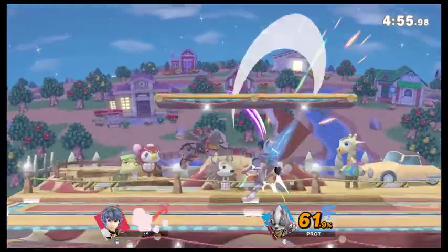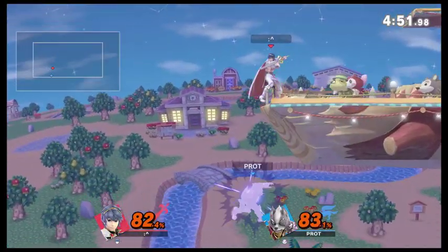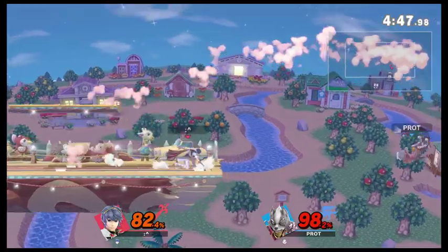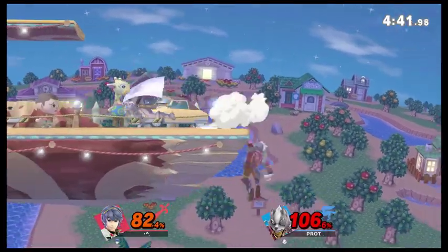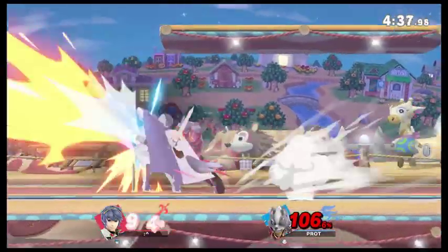They're just slugging right now. Can he get the conversion here? Forward tilt sends him off stage — not quite far enough to get the counter. The shield pushes him down. It's just the same interaction there.